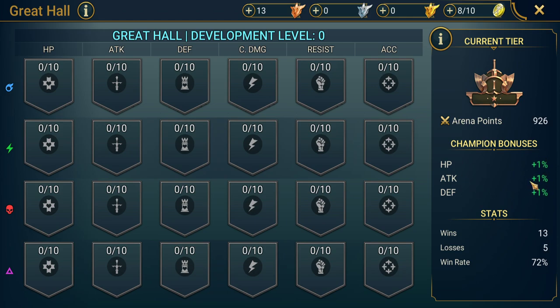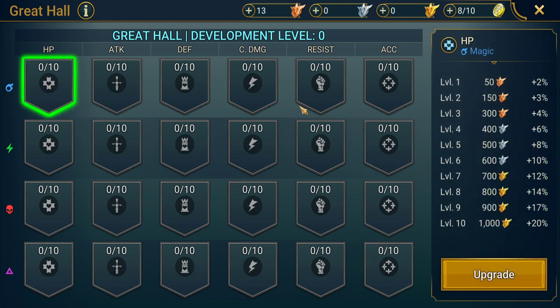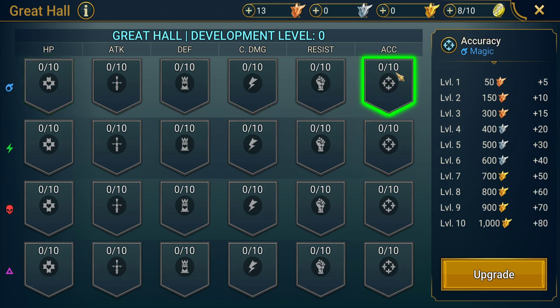These are our champion bonuses from our arena. If we click on one of these — these are all the affinities: magic across the top, then spirit, force, and void. At the top you can see these give HP, attack, defense, critical damage, resist, and accuracy. We're going to want to invest in accuracy because we've got Kael — he places poisons — so accuracy is probably our best thing to go for at the start of the game. This increases our chance to apply debuffs.